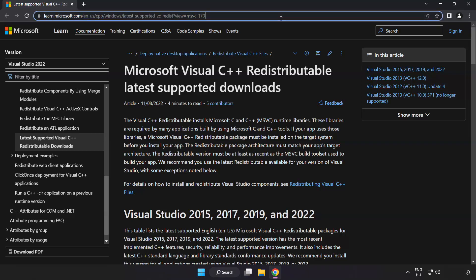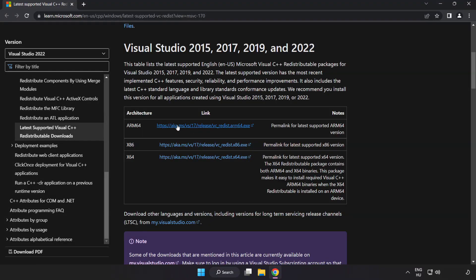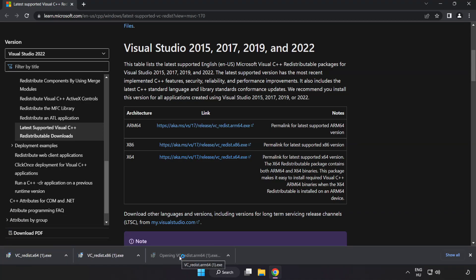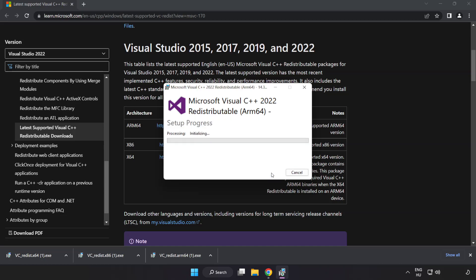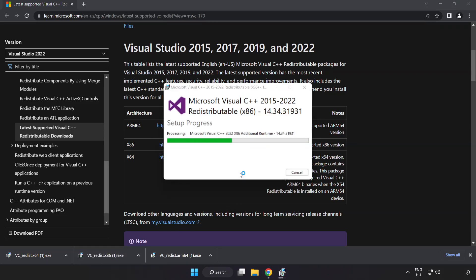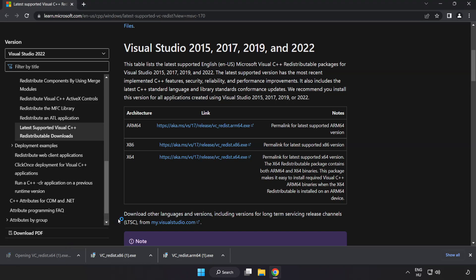Go to the website — link in the description. Download three files. Install the downloaded files. Click I agree to the license terms and conditions and click Install. If it fails to install, no problem — repeat for the other files. Click Close when each is done.